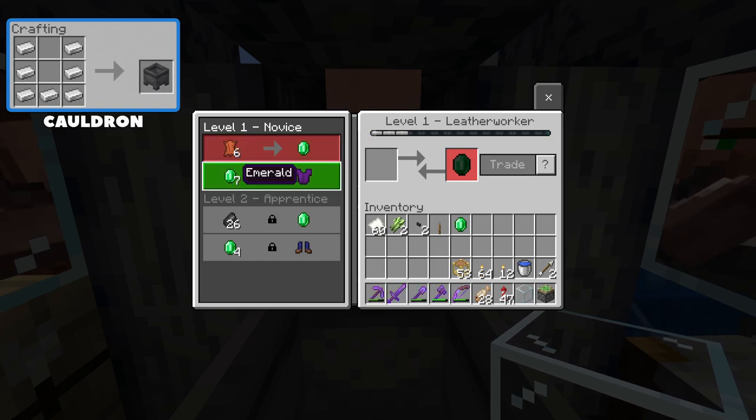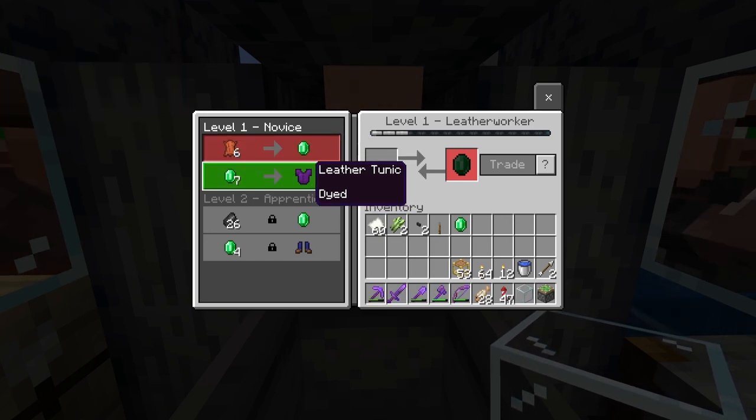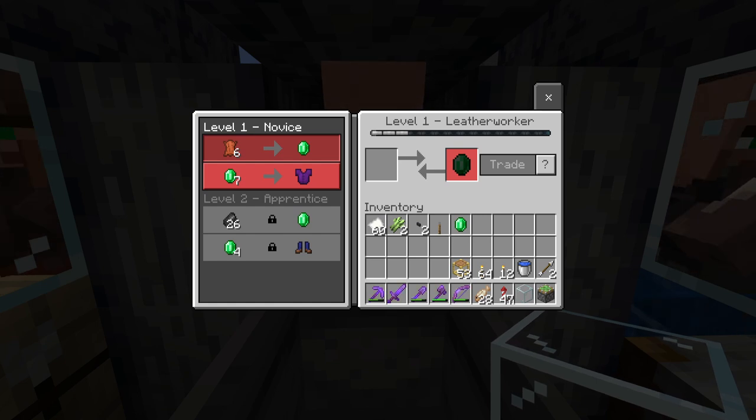Over here at the cauldron we have the leather worker. He will take leather and trade it for emeralds, and in return you can buy things like leather pieces of armor — a lot of them might be dyed, so you can get different colors. You can also pick up some leather horse armor and a saddle if that interests you as well.